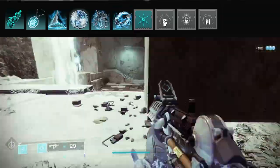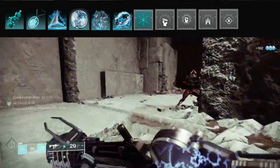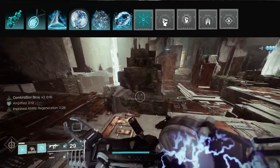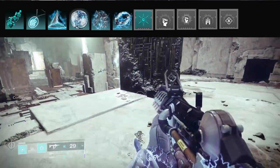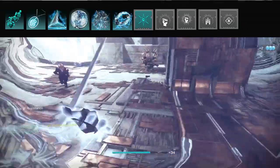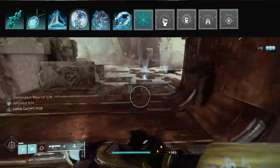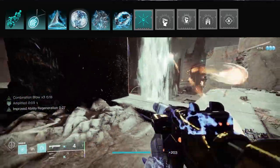Font of Might is a 25% buff. Font of Wisdom takes your intellect to 100 — the fastest super regen — and that lasts for 30 seconds. All of these stack up: you'll constantly be creating wells from meleeing and dodging, so you'll get tons of wells and all their benefits. You don't need to worry about Seeking Wells since you'll be dodging in the same area and picking them up naturally.